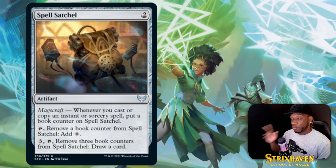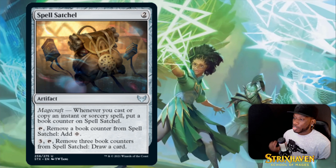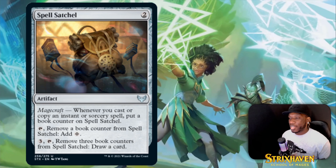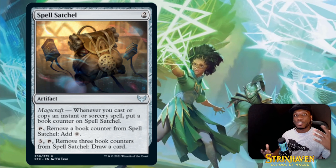Then we got Spell Statue — it's a two-drop artifact with magecraft. Whenever you cast or copy an instant or sorcery spell, put a book counter on Spell Statue. You can tap for free to remove a book counter and add one colorless mana — so you don't have to build a certain color around it. Or pay three and tap, remove three book counters, and draw a card. It'll be a nice fit in control builds.